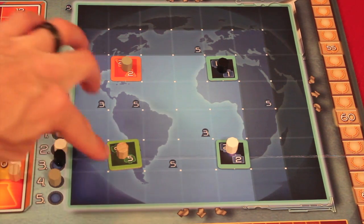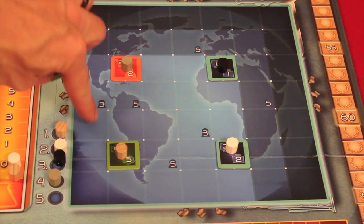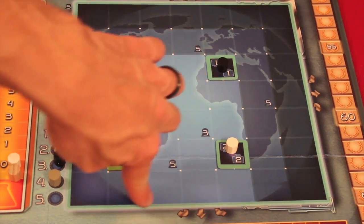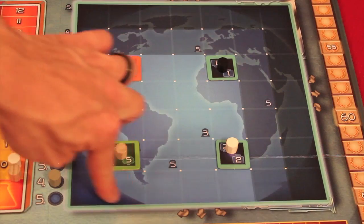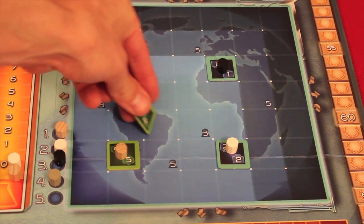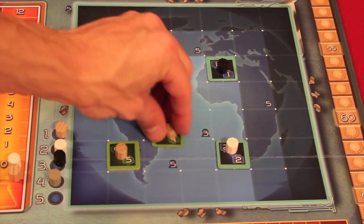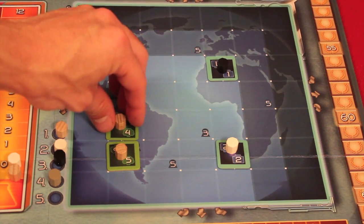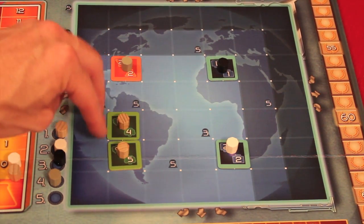Next time someone places a token — say in a later round — since you only place one project per round, when you place, you must put it at least one spot away from any token you already own, in any direction: up, down, left, right, or diagonally. So if I'm this player and I bought another green project, I'd have to place it in one of the eight surrounding spots. If I place orthogonally adjacent to my own token, I can cooperate with myself.